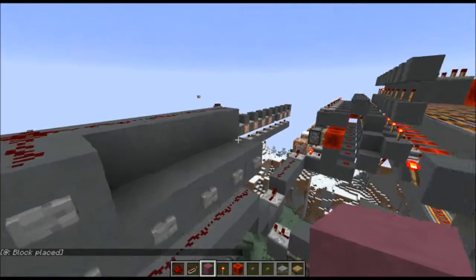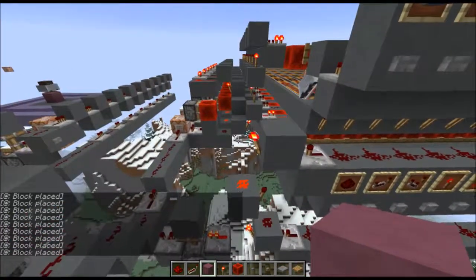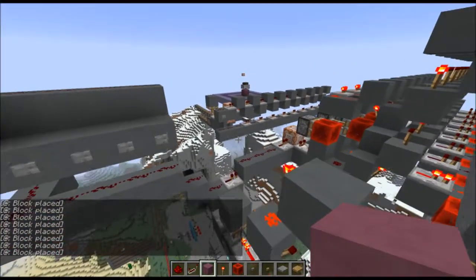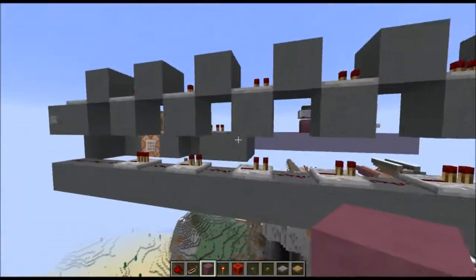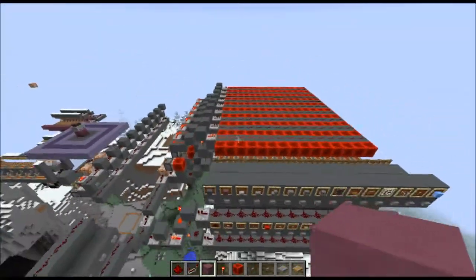We could put the comparator in like the seventh or eighth slot instead. There's also a clear-all command which clears all inventory slots at once. And that's about it — thanks for watching, see you guys next time.